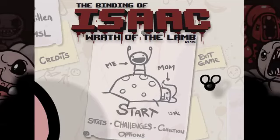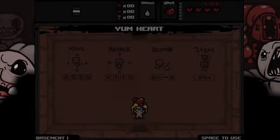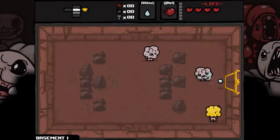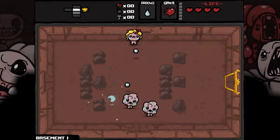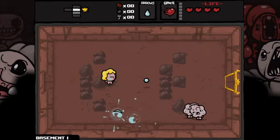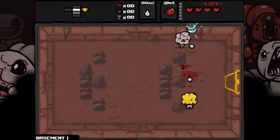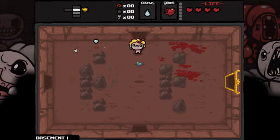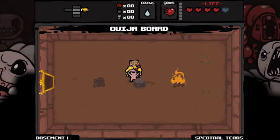Hello everyone, welcome again to Isaac episode 5. I think I'm going to use Maggie again because that's who I nearly always use. If we feel like we're not getting very good items then I might switch back to Isaac, or maybe even give Eve a try, but at the moment it doesn't seem too bad. Last episode I got a whole load of extra little buddies to help me out and I've got quite a lot of devil room items, so we'll go with Maggie for the moment. So it's spectral shots — good.